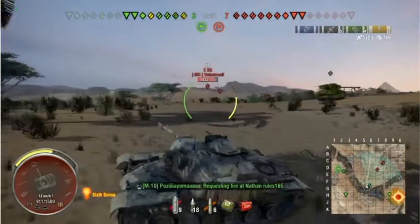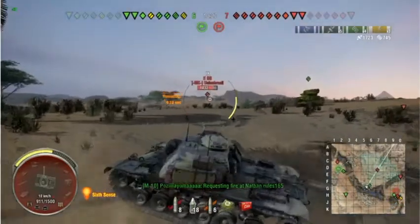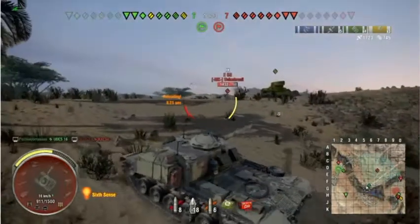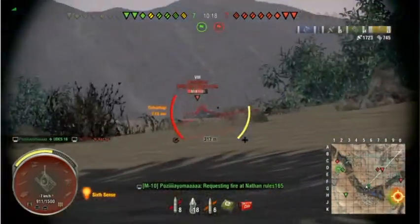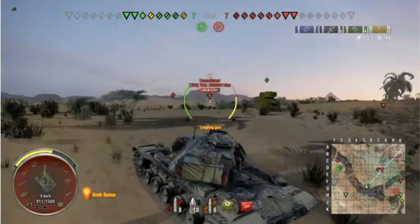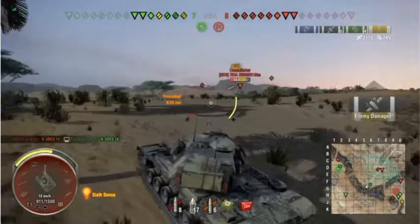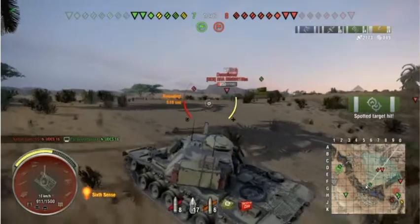We're one tank behind them — they have killed seven of ours and we've only killed six of theirs so far. That first shell ricochet — time to start loading the premiums. 80mm of sight armor at that angle means I'm going to need a little bit more penetration to go through, plus APCR travels faster, which means it's going to hit where I want it. A 450 high roll — there we go, there are the high rolls.